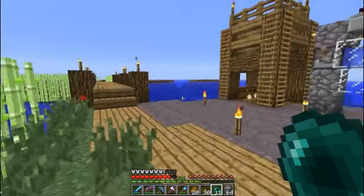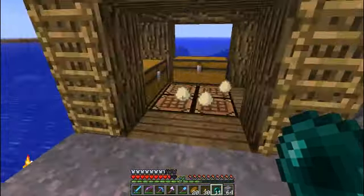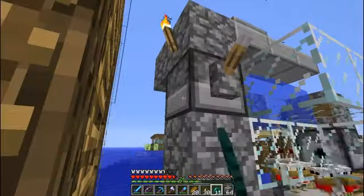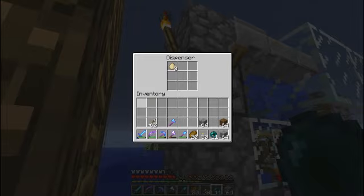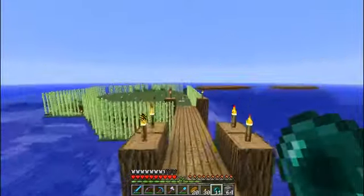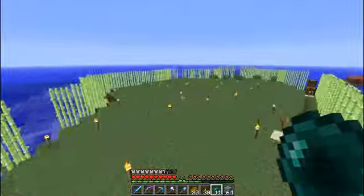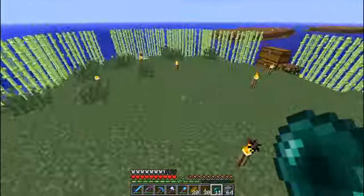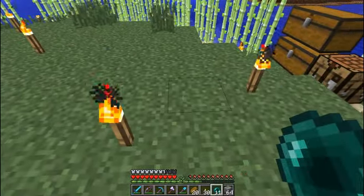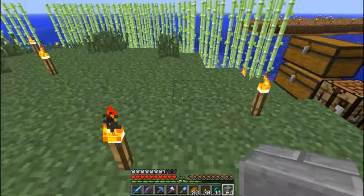There we go — there's some eggs. Collect those and put them in the machine device. We're going to do this right about here, and we're going to want to make it like six across, I think.